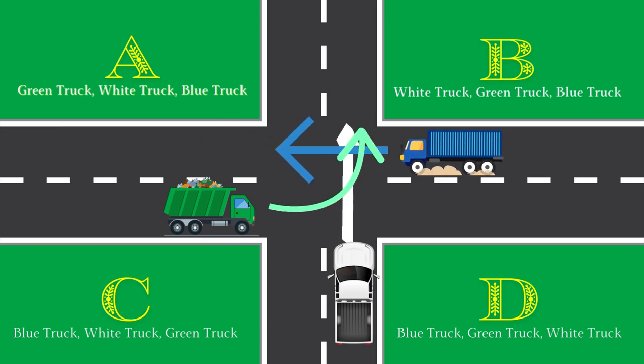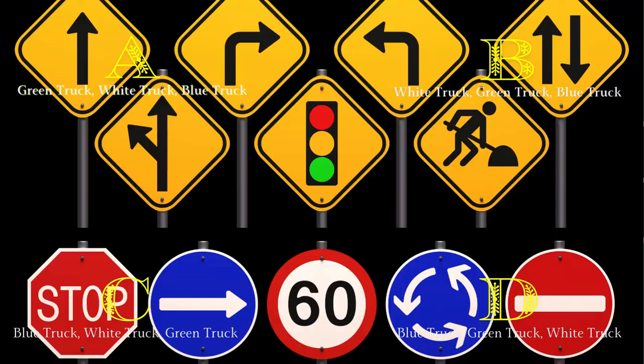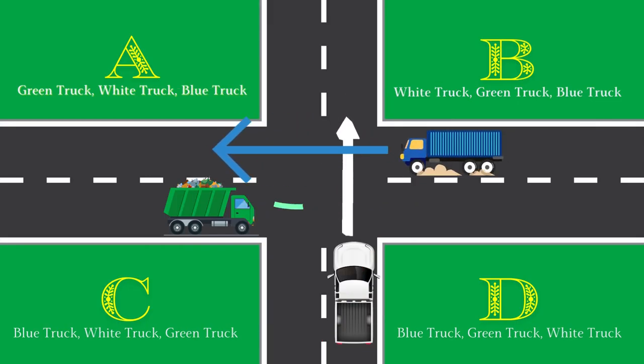There are two types of intersections: controlled and uncontrolled. A controlled intersection will have traffic lights or road signs such as stop signs or yield signs. As we can see, this intersection is uncontrolled because there are no traffic lights, controllers, or signs.